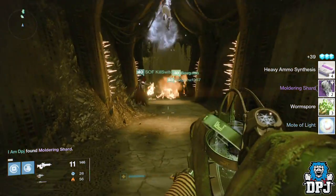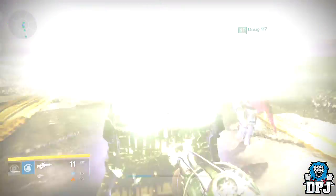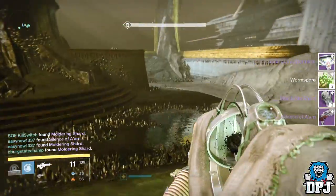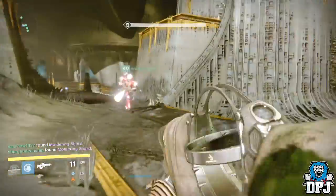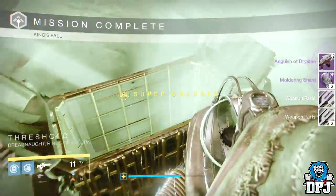From the Death Singers I got the Bond of the Worm Law, which is the warlock class item, three worm spore, two shards, and the raid shotgun. Moving on to Oryx, I got the raid auto rifle and two shards.